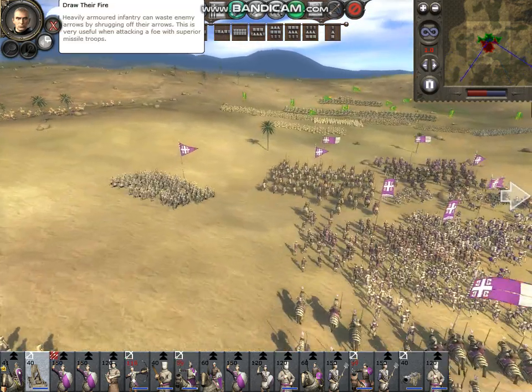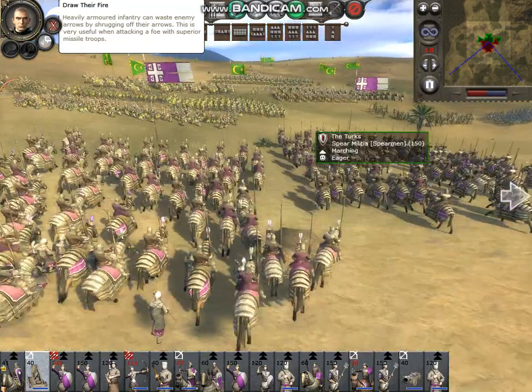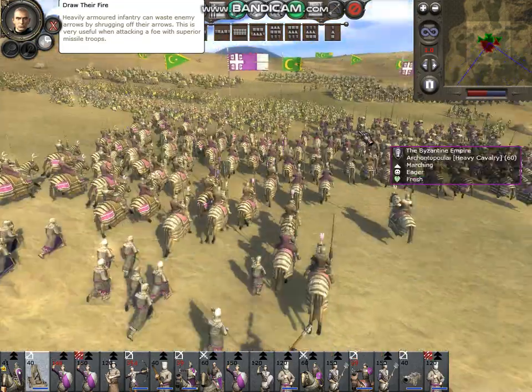Heavily armored infantry can waste enemy arrows by shrugging them off. This is very useful when attacking a foe with superior missile troops.